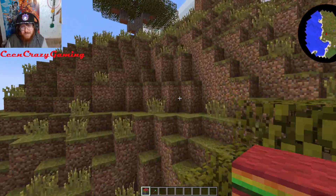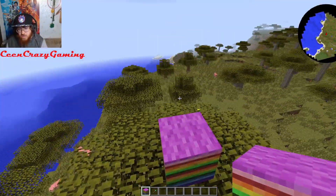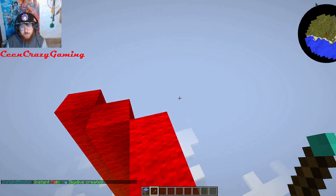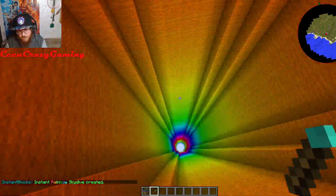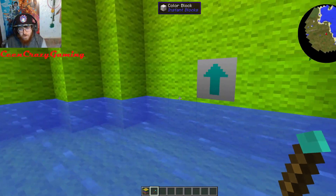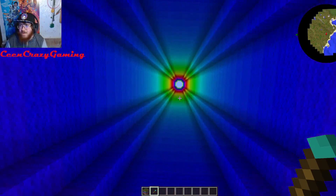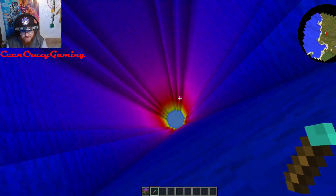Let's go ahead and put this on top of a tree over here, then right-click it. It says 'enter any colors by name' — let's just generate it. There we go! It generates a skydive structure for you so you can basically skydive. Ooh, that is so cool — that's actually mesmerizing. That fucking structure is insane, dude.